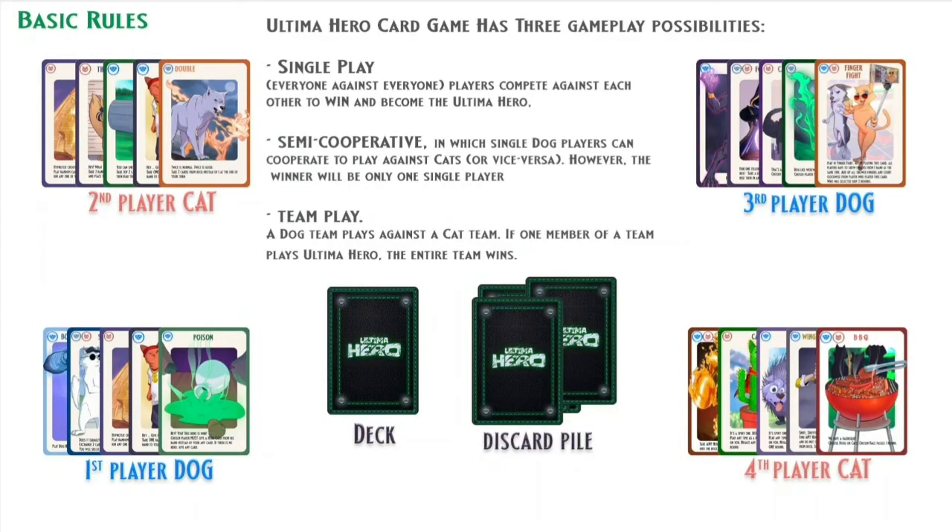Ultima Hero Card Game has three gameplay possibilities. Single play — everyone against everyone — in which players compete against each other to win and become the Ultima Hero. Semi-cooperative, in which dog players can cooperate to play against cats, or vice versa; however, the winner will be only one single player. There's also team play, in which a dog team plays against a cat team — if one member of a team plays Ultima Hero, the entire team wins.